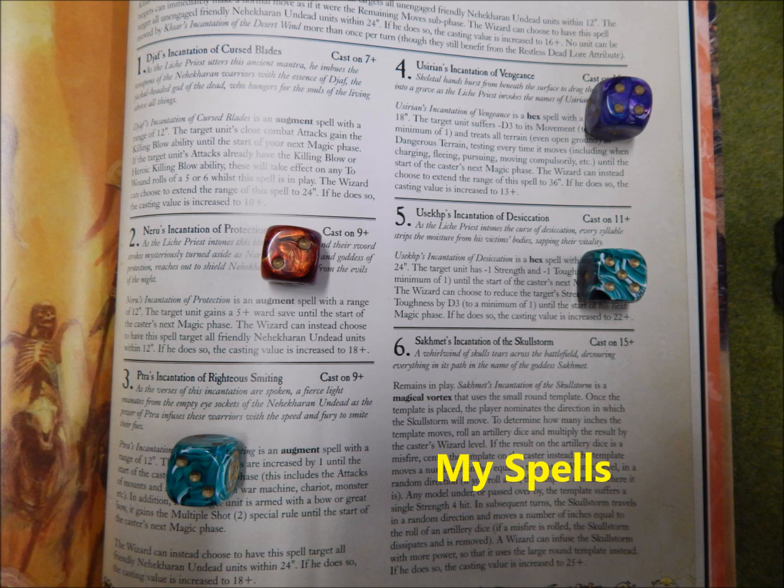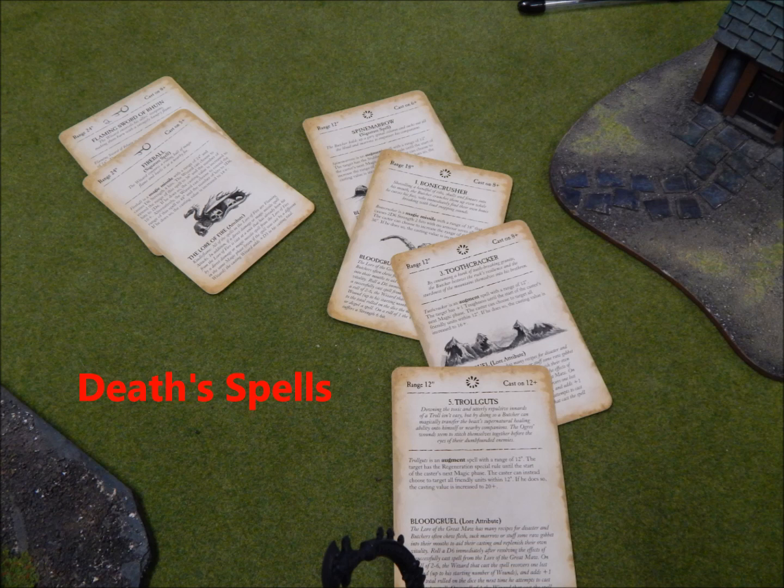Here are my spells — since I still don't have the cards, I got spells 2, 3, 4, and 5, and of course I've got Shem's Burning Gaze and Spirit Leech on the Hiero Titan. Here are my opponent's spells — pause the video if you want to see them.